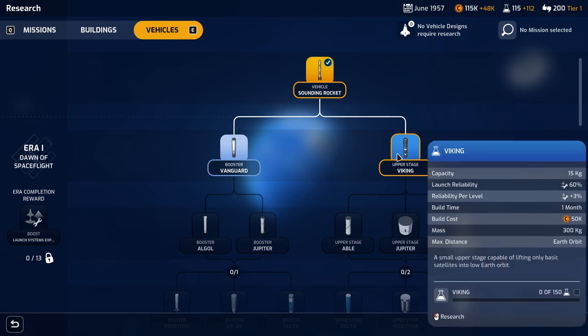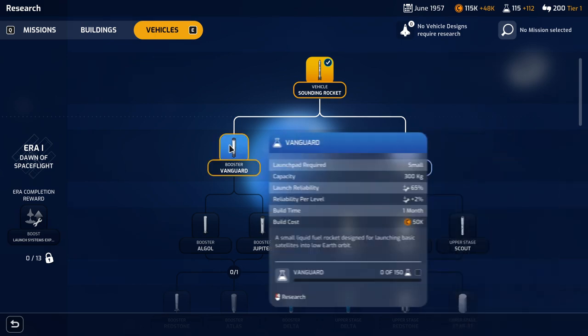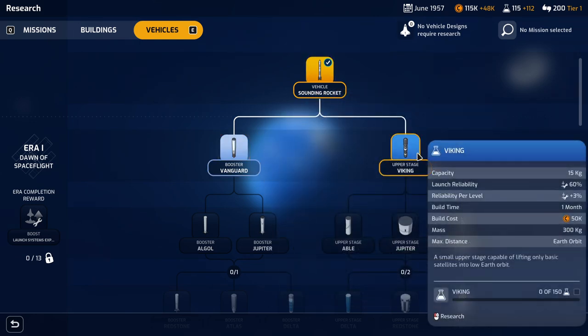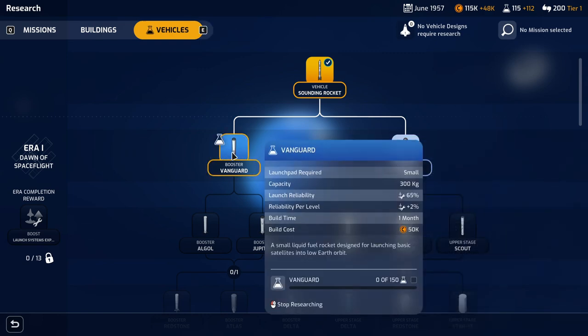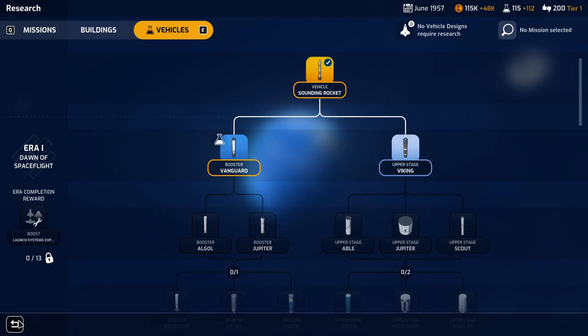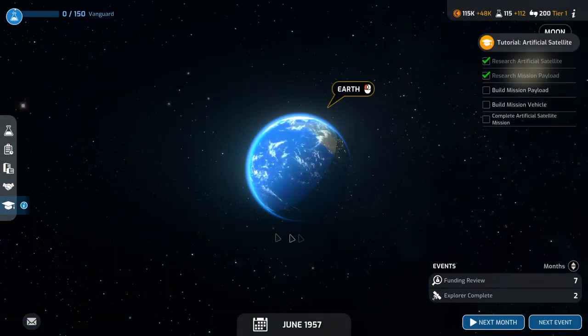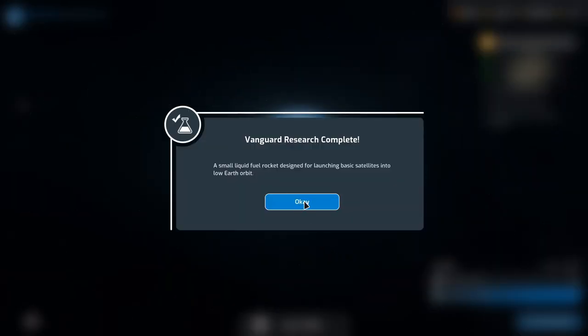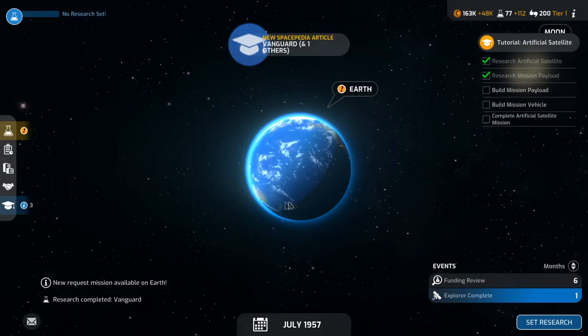It sounds like the booster can carry up to 300 kilograms. The upper stage, meanwhile, can carry up to 15 kilograms, which is the weight of the Vikings. Its mass is 300 kilograms — it makes me wonder if the capacity is 300 and the mass includes the carrying capacity. In any event, we need to research it, so it'll take one month. Vanguard research is complete — a small liquid-fueled rocket designed for launching basic satellites into Earth orbit.